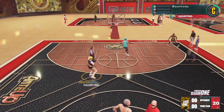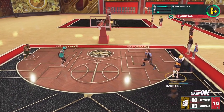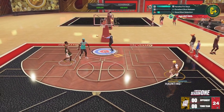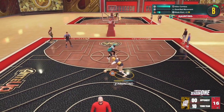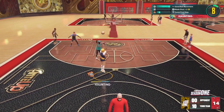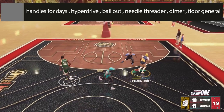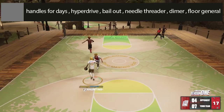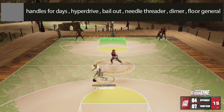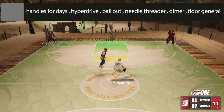There are three things we're going to go over: first the best value silver badges, then the full playmaking badges tier list, and at the end I'll give you the actual badges I use on my guard build. The most important silver badges are handles for days, hyperdrive, bailout, needle threader, and dimer. Floor general is kind of an iffy badge — you can run it at whatever tier you want, or not use it at all.